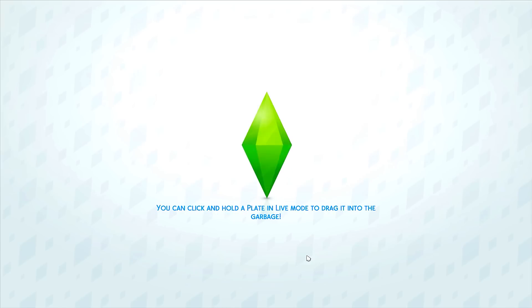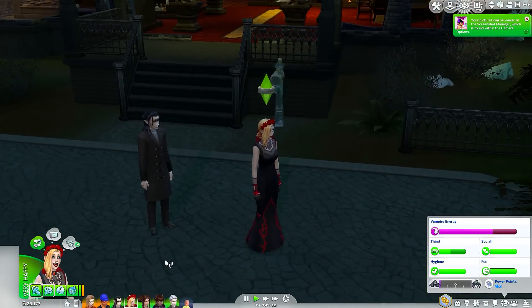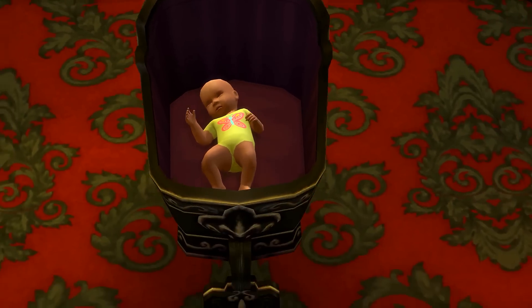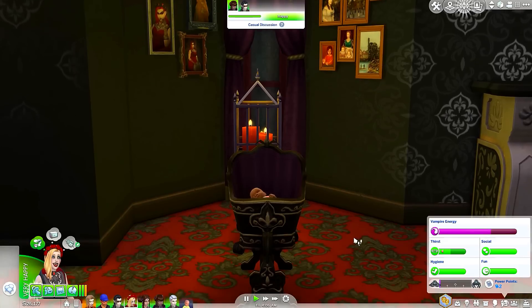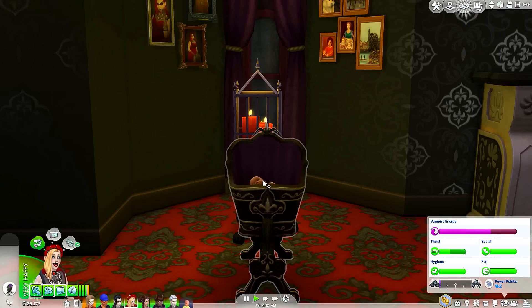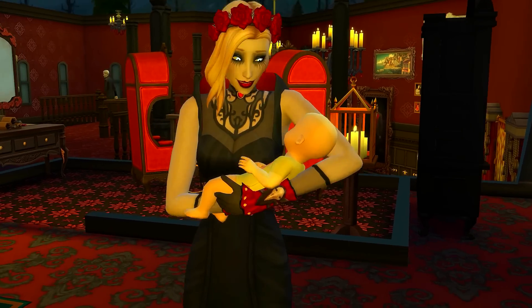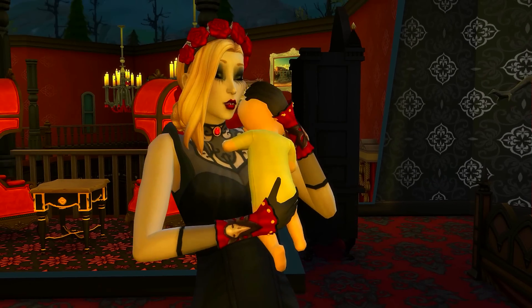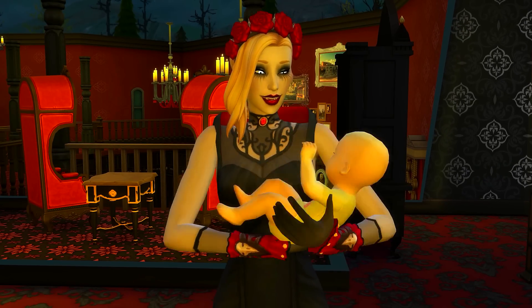Now we're going back home. We can give her a little makeover — well, I guess we can't because she's still an infant. But the great thing is that now with the toddlers update, we can see Draculaura as a toddler, and that'll be really awesome. We are back home. Here she is — the little baby Draculaura. This little bassinet with the bat on the top is so adorable. Let's have Elisabetha change her diaper and feed her. Oh, she's crying — she's going to be a fussy little baby. She's like, 'I just got born and you're already bothering me?'